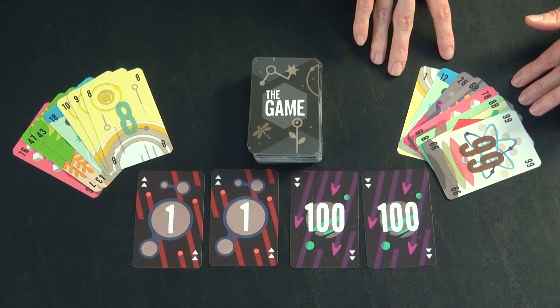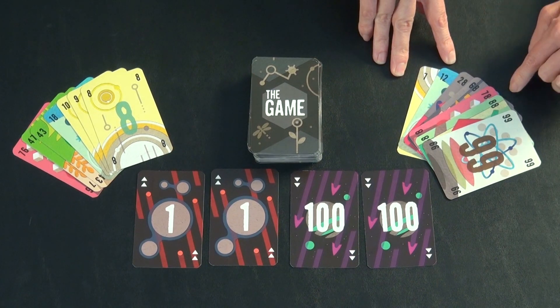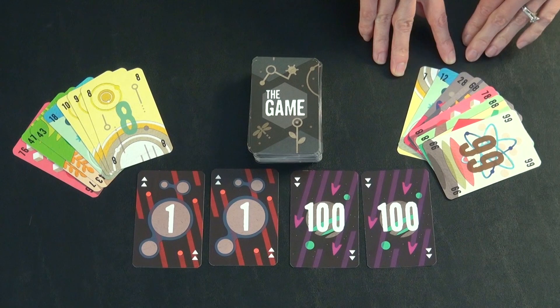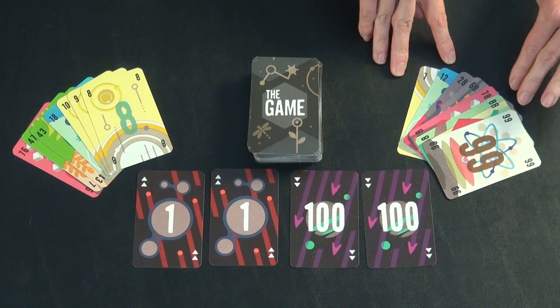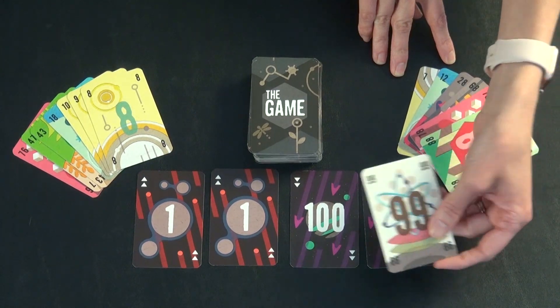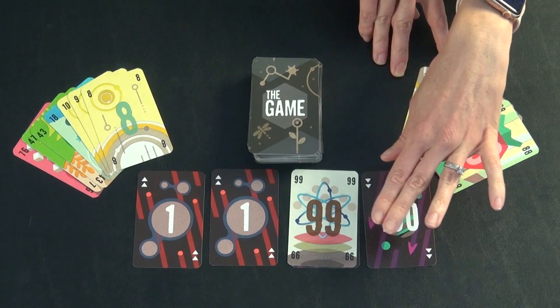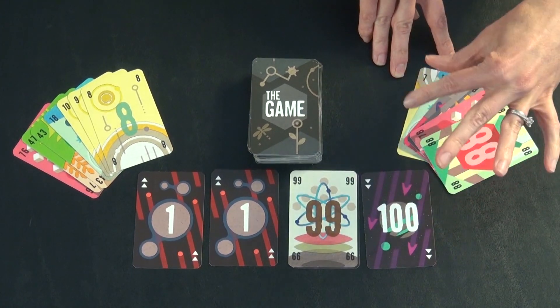On your turn, you must always play a minimum of two cards. You can play more than that, but you have to play at least two. So this person would start, and they have to play down from here, so they pick one of the piles to start playing on. They played one card, and they have to play another.